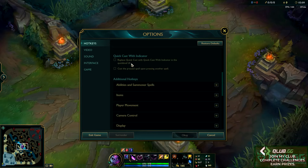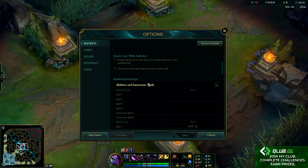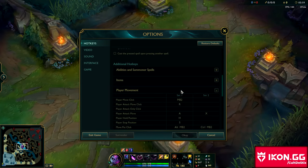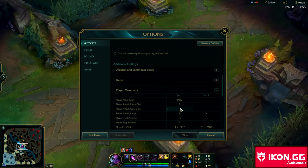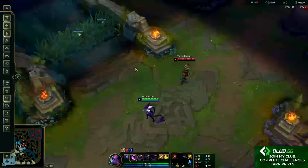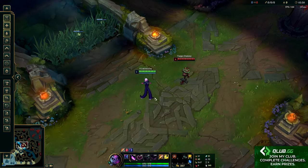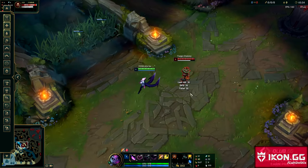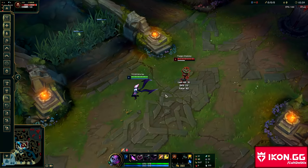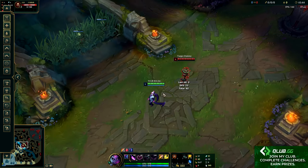I would take off both of these — I don't like either one of them, it makes it feel really awkward. For your abilities and summoner spells, there's really nothing you need to change. The only thing you really need to change is under player movement: I would recommend setting a key to your attack move click. Attack move click is a really valuable tool — even if you don't click directly on top of your opponent, if you click close enough to the person you're trying to hit, you'll automatically go after them. It makes it really easy so you don't accidentally click past someone and do nothing. Really useful on ranged champions, still pretty good on melee champions.